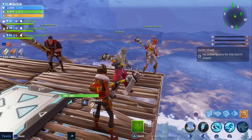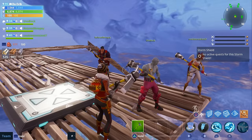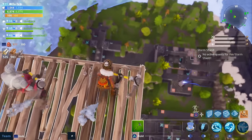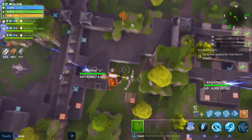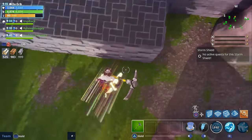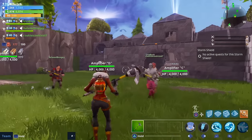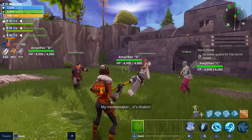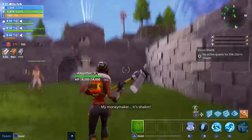Now I'm going to show you how to do it with the outlander. Is everybody ready? Three, two, one, go! Yes! Oh my god, we all survived — I thought I was gonna die! With the outlander, all you have to do is use your phase shift teleport when you get close to the ground.